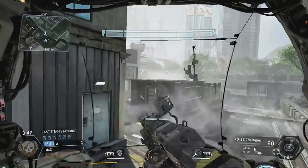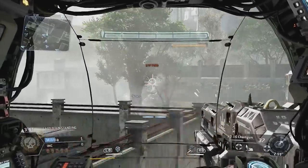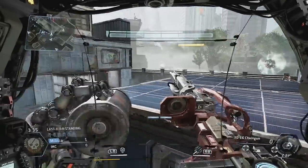Hey guys, LevelCap here. Today I've got some more Titanfall gameplay on the Xbox One. One of the popular game modes that we're playing was called Last Titan Standing. It's where six Titans spawn in on each side, and when one team runs out of Titans, they lose.